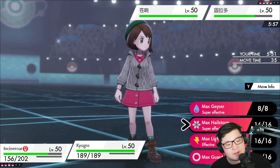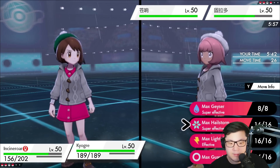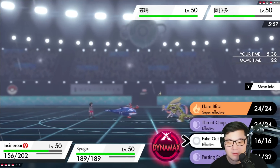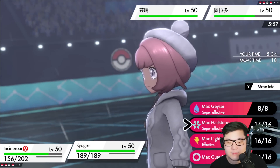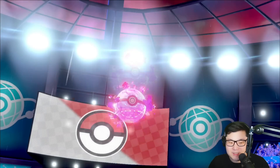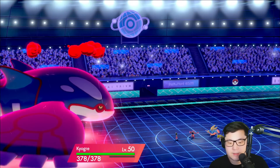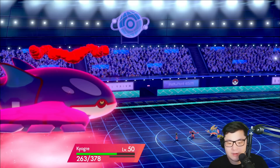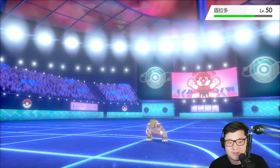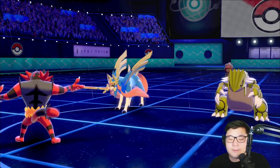I could also Dragon Chop Zacian here. Hail Storm definitely KOs Groudon, but if I can catch them resetting Intimidate by switching out to Gastrodon, Dragon Chop plus Hail Storm makes more sense. Going for that — they do Dynamax. They go for Play Rough into Kyogre — I take it comfortably. Hail Storm kills Groudon — really solid. Afterward, Parting Shot or switch to Groudon for the Incineroar spot. Dragon Chop into Zacian for extra chip damage.